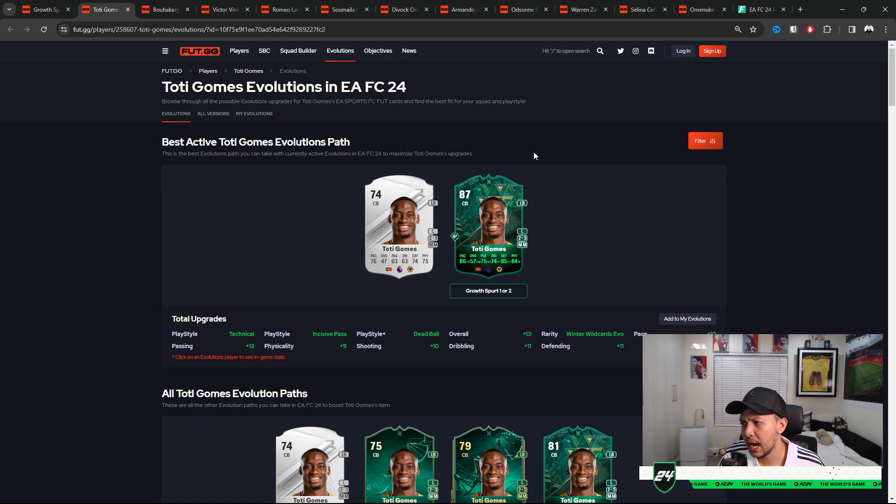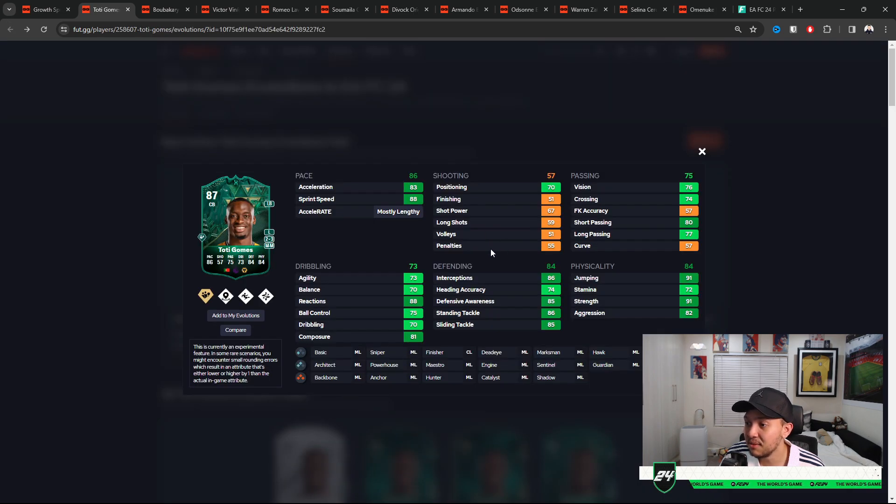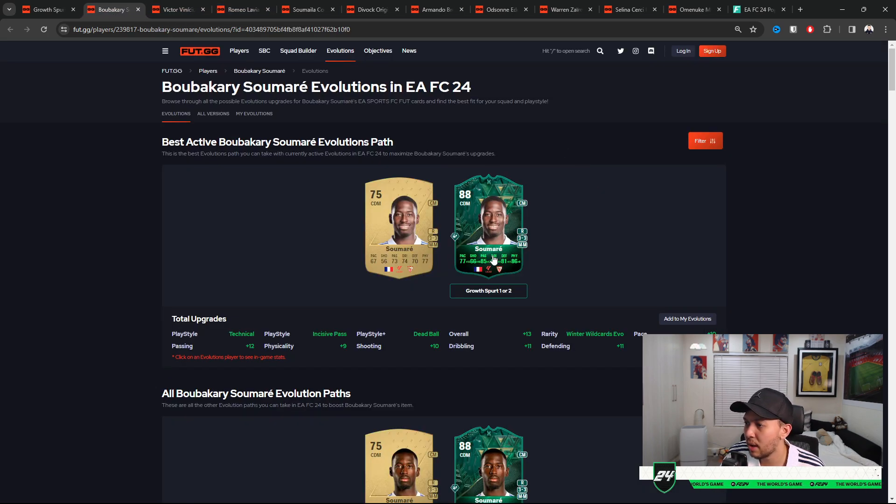The very next one is Tony Gomez — I definitely think he is one of the better ones in this whole evolution. He's got 86 pace, 84 physical, 84 defense. If you add a shadow on him, 88 reactions — I'm possibly saying this is the steal of the day. He looks phenomenal for a center back, and obviously has incisive pass and technical, which allows center backs to have better passing. Plus six passing overall — definitely a very nice card.